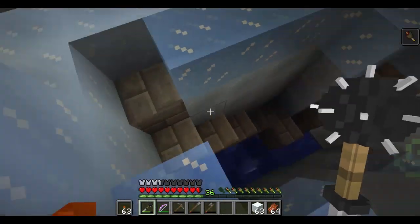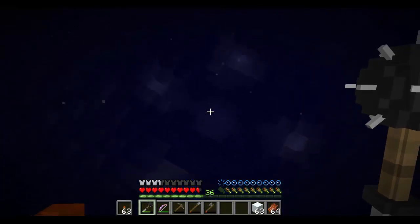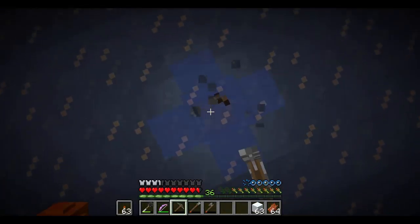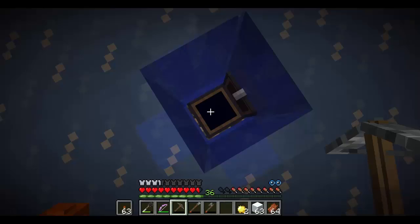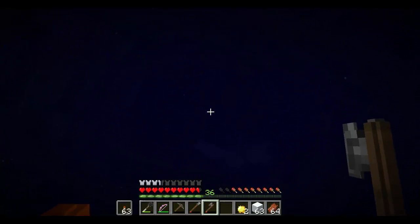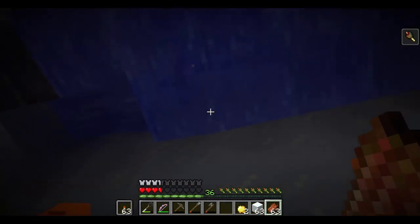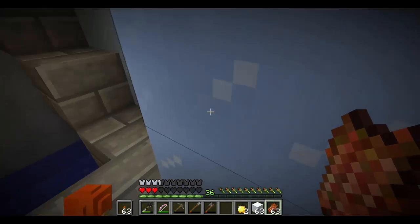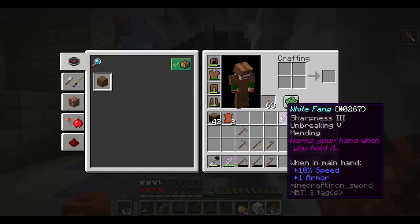Down here there's some water, and at the very bottom it looks like a chest. So I'm gonna try to get this. White Fang — cool. I should swim up... drowning. Items don't float in water in this version, that'd be so annoying.